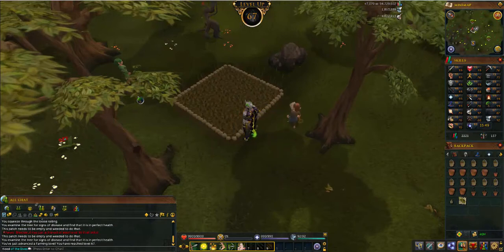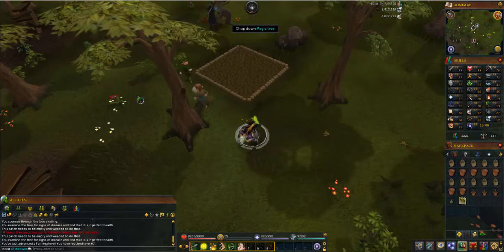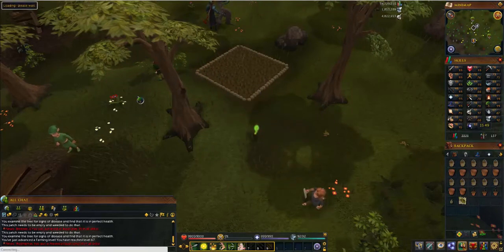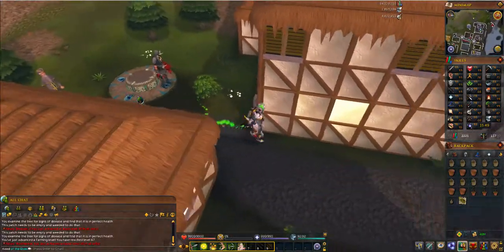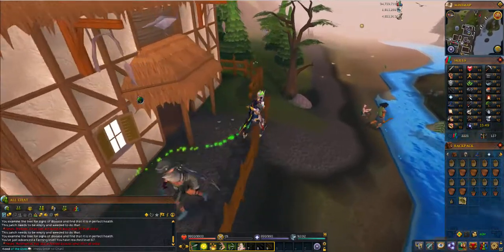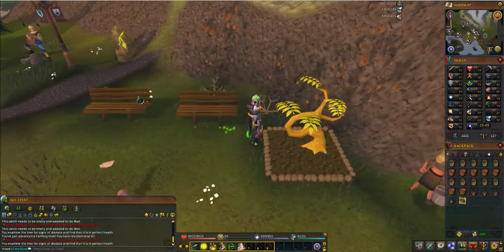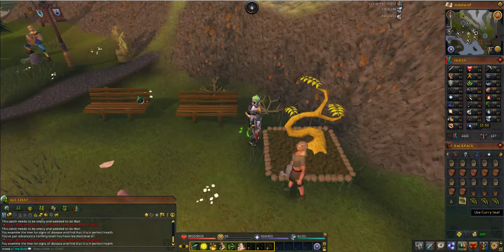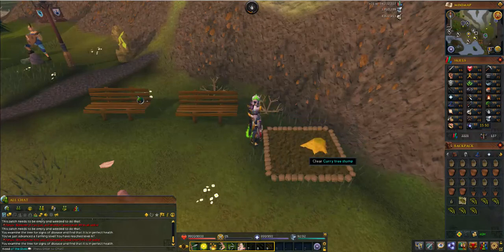Now, if you don't do your herb runs farming can be very expensive. Next we're going to go to Catherby — you can just go there by the lodestone. Check the health on this tree, pick the leaves. These leaves aren't worth very much at all, but every little bit helps. The curry trees actually aren't that expensive, that's why I use those. I highly suggest doing about one tree run a day because they're pretty expensive, and to counteract the cost you should do herb runs throughout the day — three to four herb runs of some highly profitable herbs.